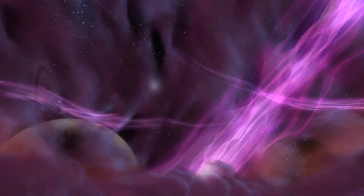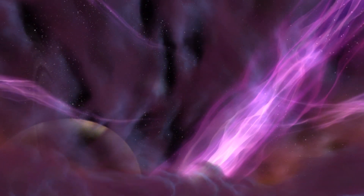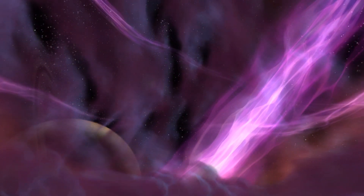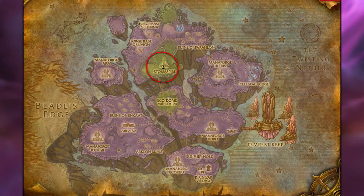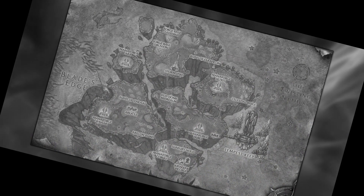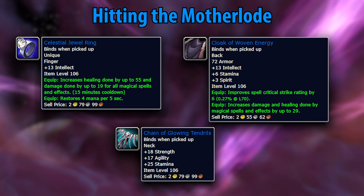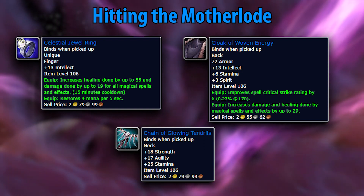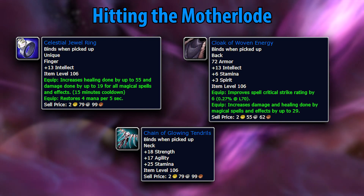From here, let's make our way over to Netherstorm, where the quest rewards start to get seriously strong — and you're going to want to do a lot of quests in this place. Starting from Zuben Elganubi, you can start the questline to reach Hitting the Motherload. We're specifically here for the Cloak of Woven Energy for any caster DPS, and the Celestial Jewel Ring, which is incredibly powerful for healers.